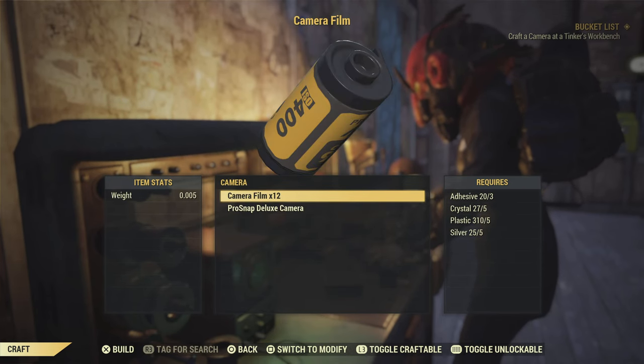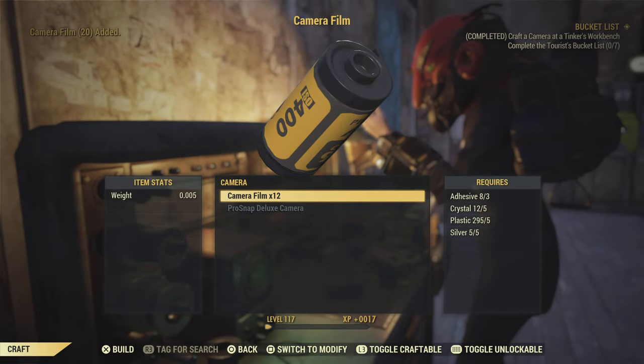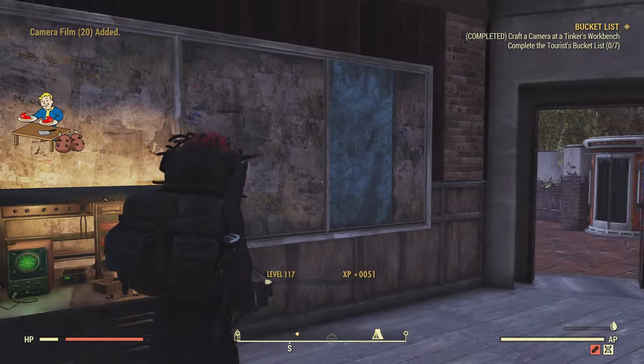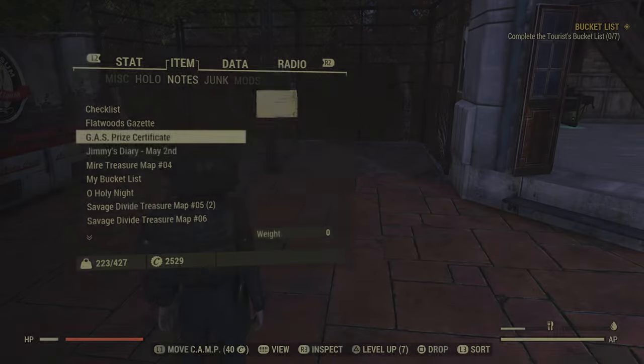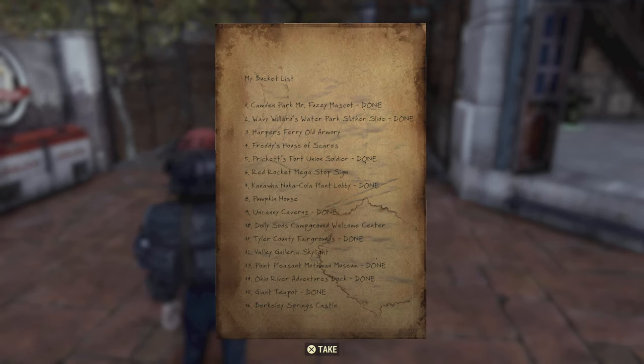Now you pretty much have a camera. You just have to go back to the tinker workbench and fix it, and do not forget to craft camera film as well. This is the list you picked up — the person you took the camera from was doing a bucket list of pictures they wanted to take, and you're basically going to be taking the remainder, finishing it for them.